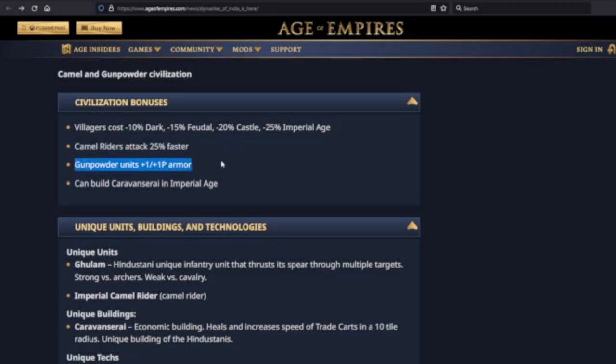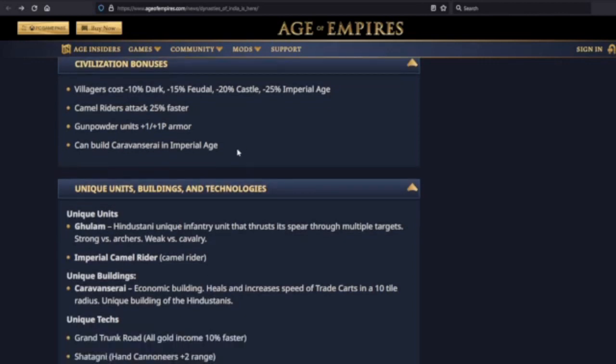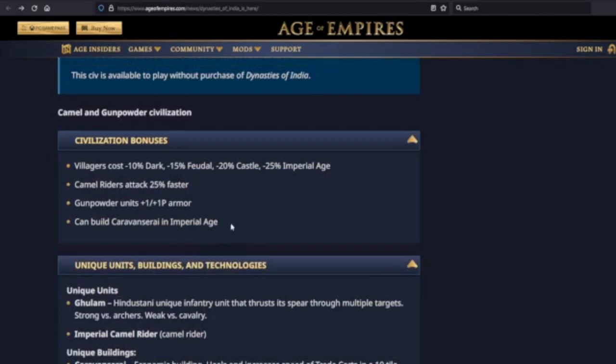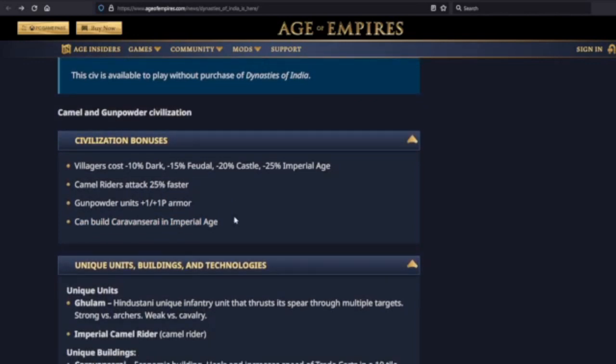Hand cannons and bombard cannons — sturdy gunpowder units, I like it. And then the Caravanserai is really interesting to me. You build a bunch of them between your trade center and your ally's trade center, trade units zoom by getting gold faster, and it's much harder to raid because they heal up. You can't do chip damage against trade units — you've got to knock them out entirely if you're going to raid at all.